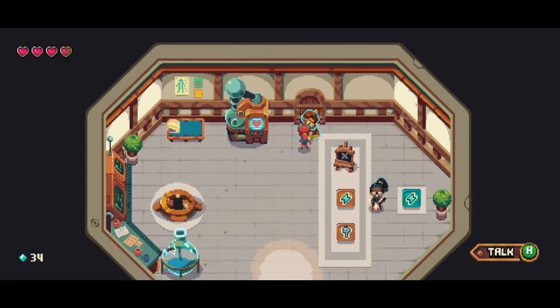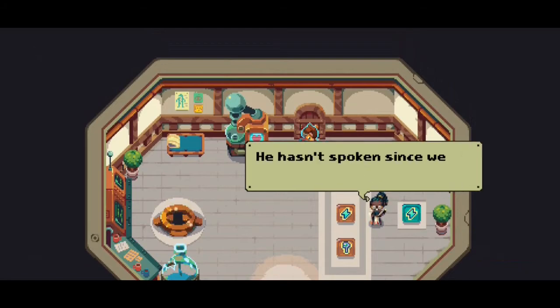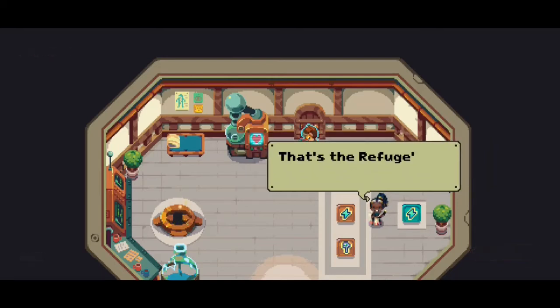I need to talk to someone in order to leave. That's the refuge's chief engineer — he hasn't spoken since we launched the refuge.